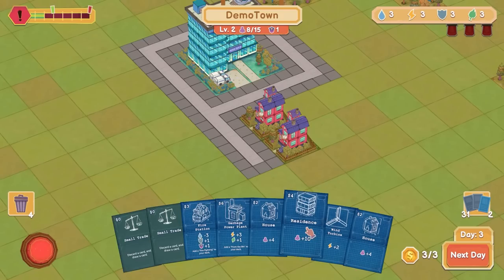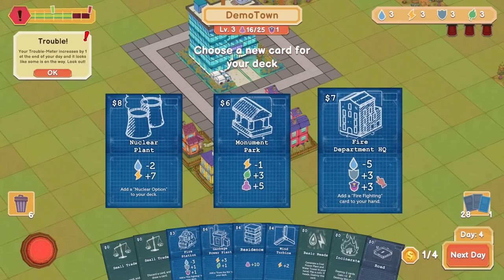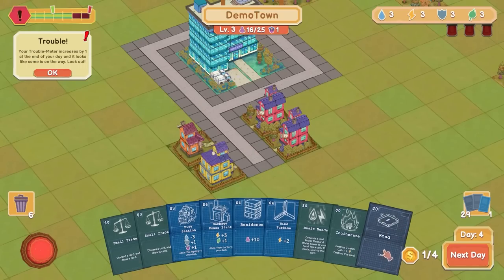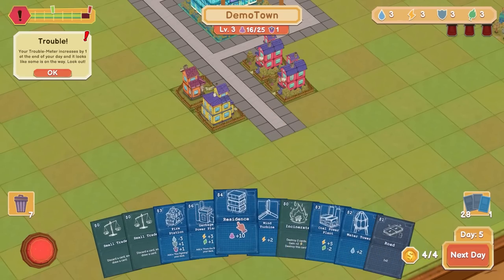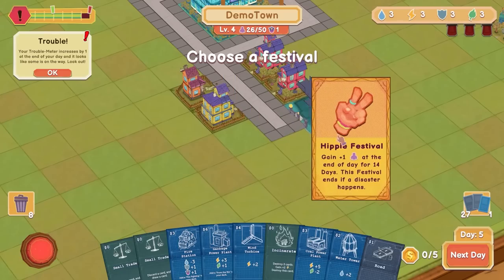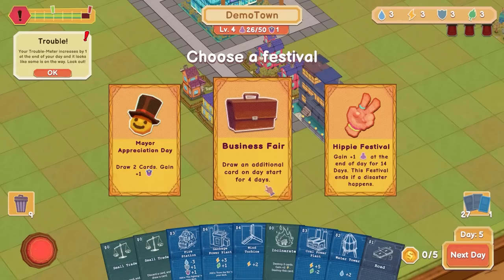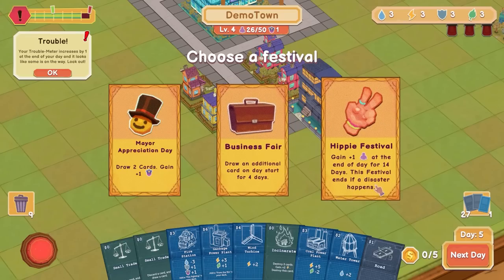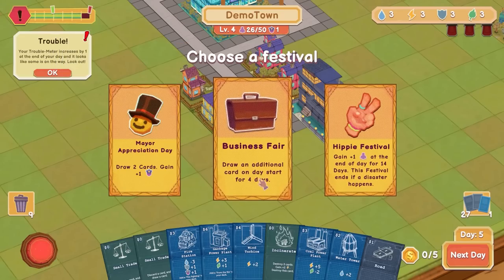It's kind of combining all of the things I'm into, into one neat package. Monument park — kind of like that. Fire department, nuclear — let's go with the monument park, add that into the deck. Basic needs — it did destroy itself. We've got a road, but I think we just get the residence first. Choose a festival — merry appreciation day, love that. Draw an additional card on the start of a day. Get one population at the end of the day for 14 days — this festival ends if a disaster happens. A disaster is literally about to happen, so I don't think that is worth doing.